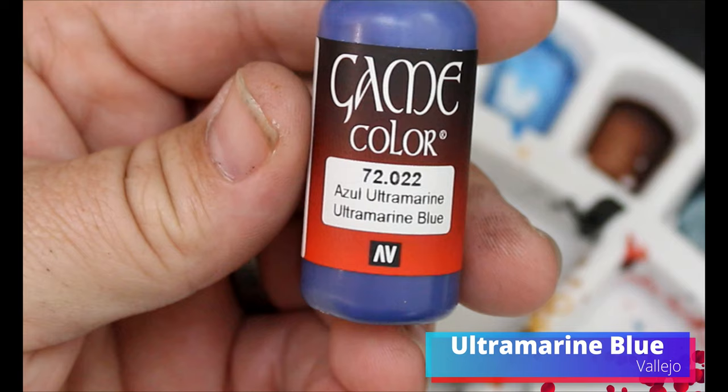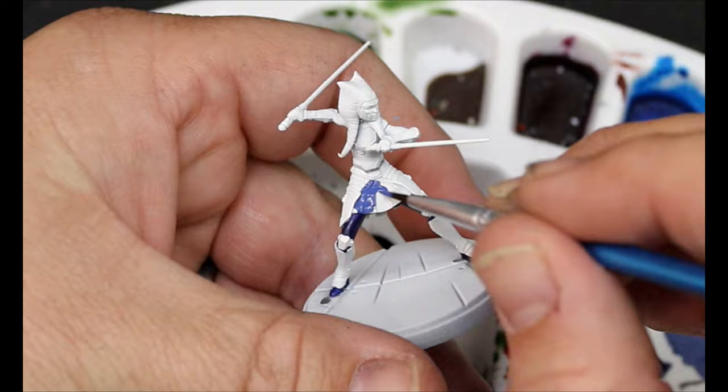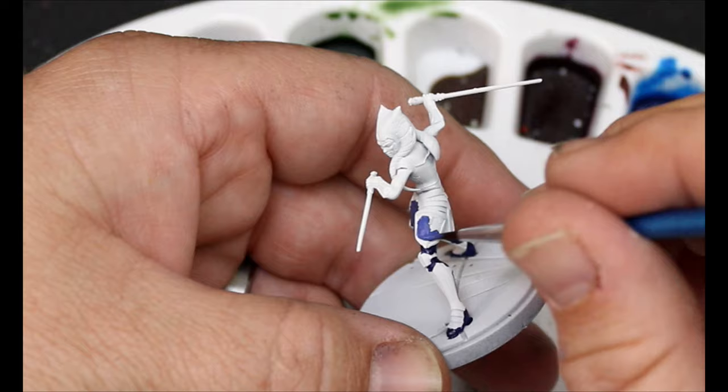There's going to be a ton of blue in this, and trying to make all these blues look a little different is a bit of a challenge. But we're going to do it. We're going to take some Ultramarine Blue, and this is going to go basically all over her tunic — her skirt and her shirt — and in between some of these armor panels on her legs and on her wrists as well.